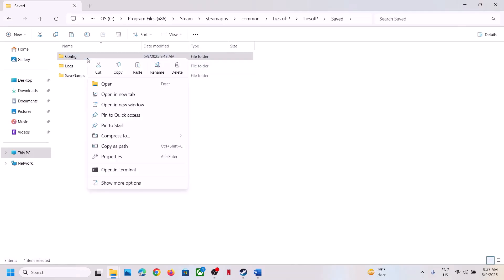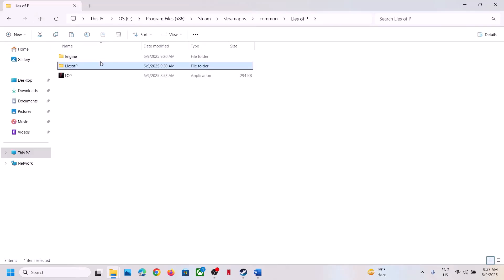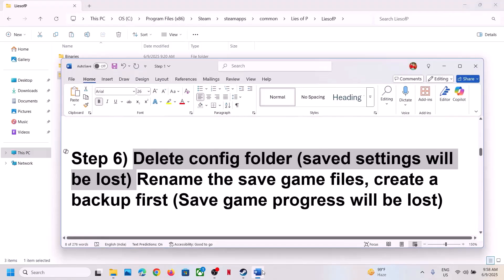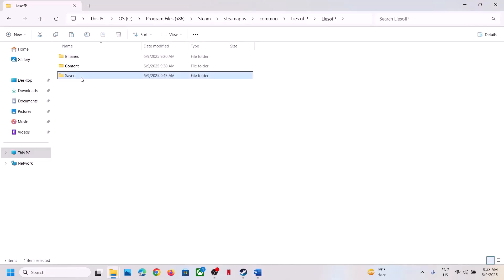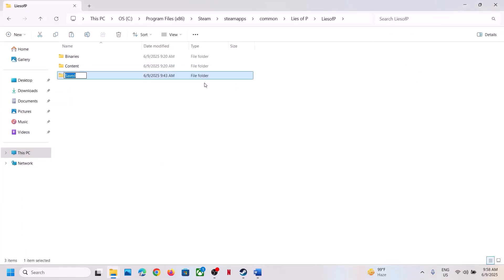Once you have a backup, right-click the Config folder and delete it. Launch the game and check. If that doesn't work, go back and this time rename or delete the Saved folder. Note that renaming or deleting the Saved folder will cause all game progress to be lost, so create a backup first. Then rename it as .old, launch the game and check.